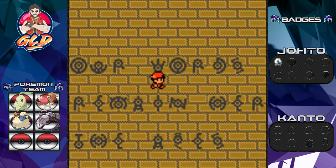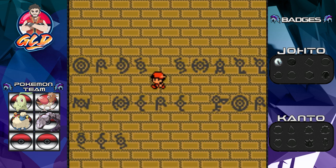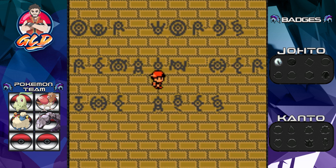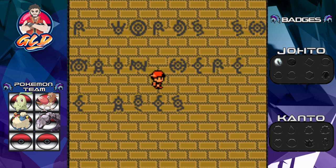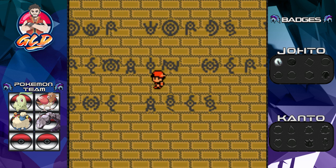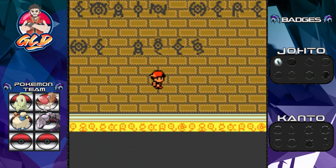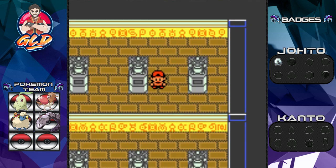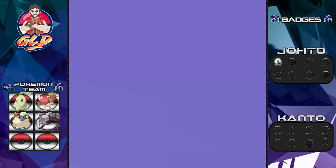If you go down here — bam — you get some messages on the wall. It says 'Words shall remain here for eons' — or something like that. Comment down below to tell me what that means. So there you go guys, that's our first message. We're back in the Ruins of Alph trying to get out — probably going to get attacked by some Unown on the way. And we're back.